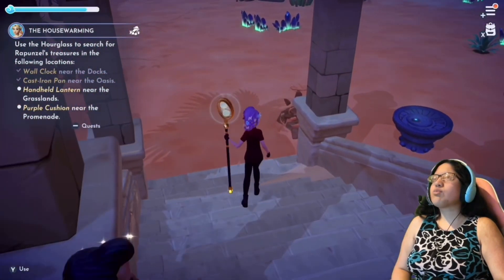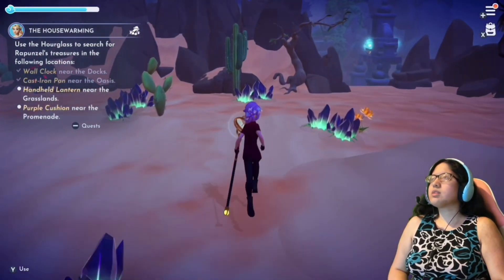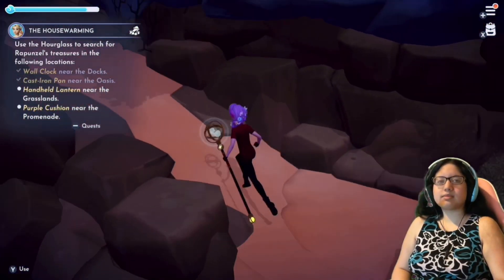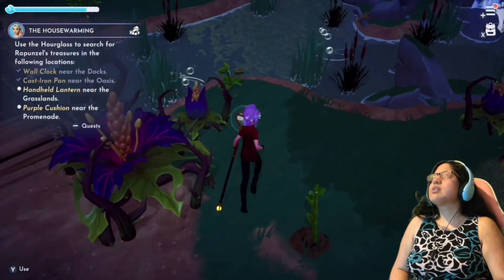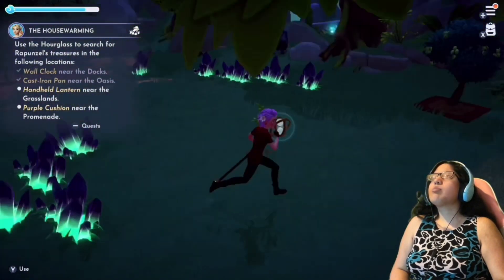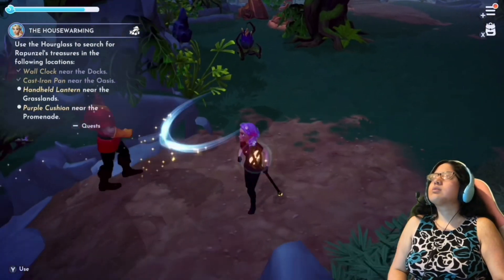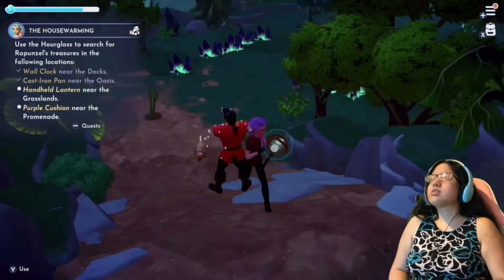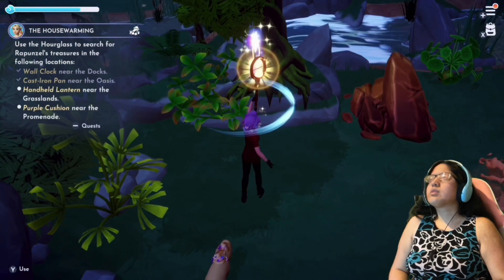Cast iron pan near the oasis — from here I believe we go over here. There it is. Hand-held lantern near the grasslands. I think I could actually just run over there. While I'm over here I should look for some green fly traps. The directions keep changing — it's weird. Got it. Are there any green fly traps nearby? I see purple, but I don't see green. Are green ones really rare? Why can't I find them?